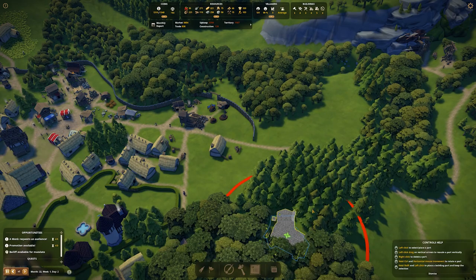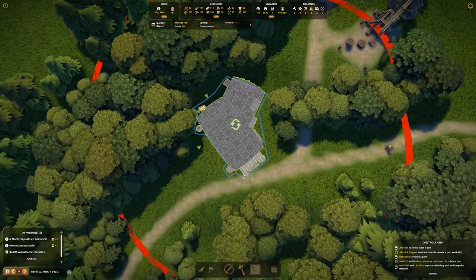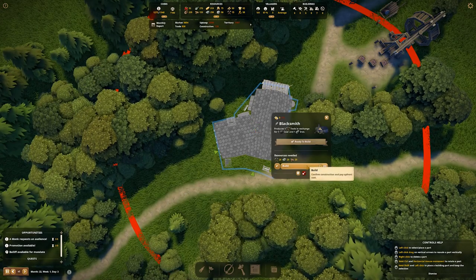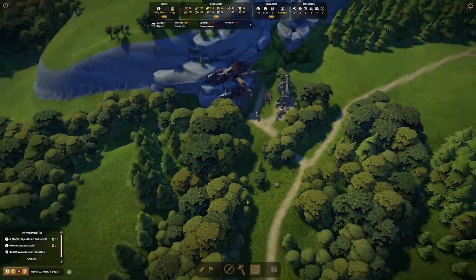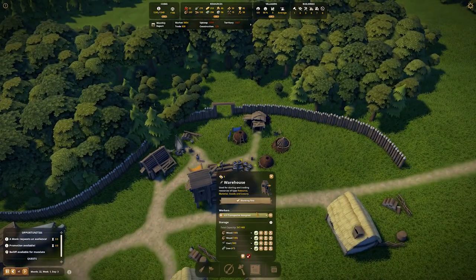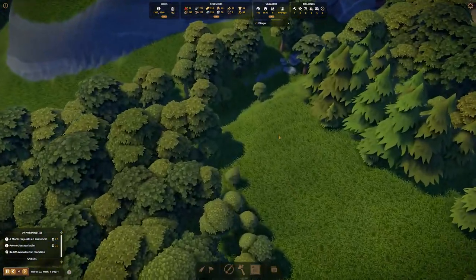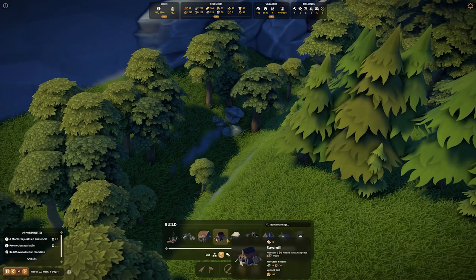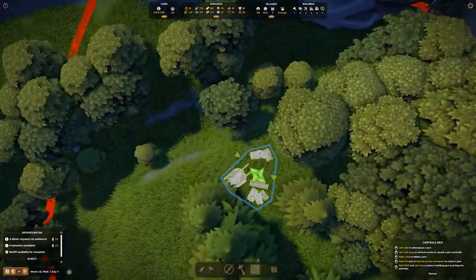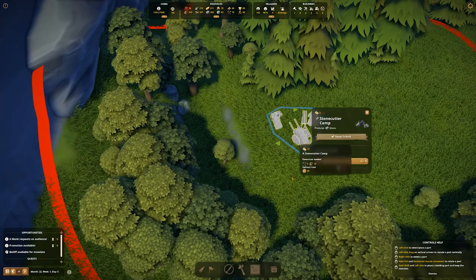Looks like there's no reason not to blacksmith it all up. I can't really see a reason not to build the blacksmith right here on the corner — that would look pretty cool. The blacksmith will always have a constant supply of iron. We've got charcoal and this is just a wood cutting area — a resource zone with wood, coal, and iron. I think I'd like to re-establish this area as stone cutting.